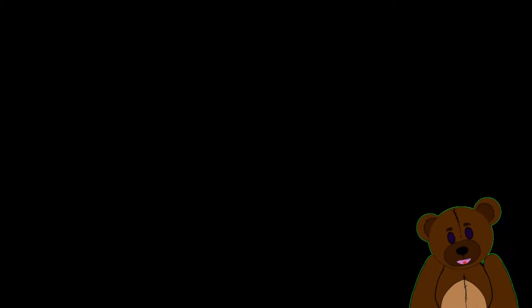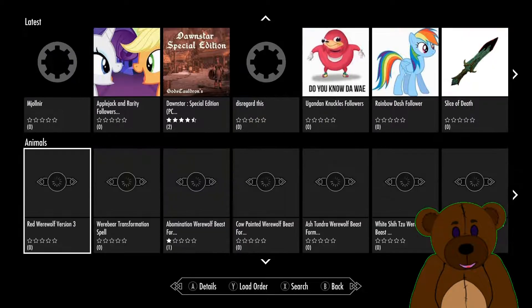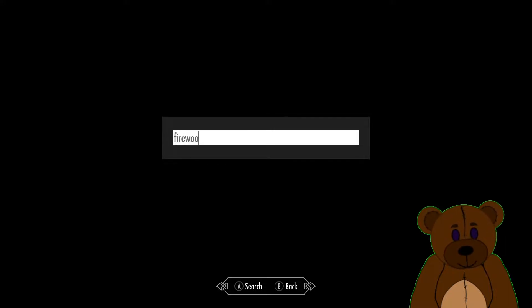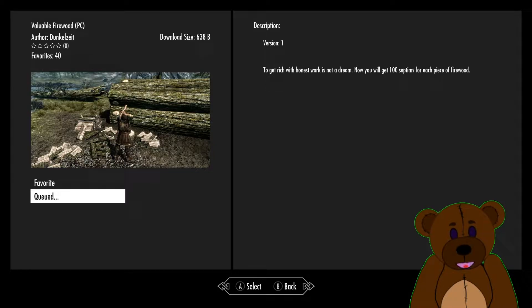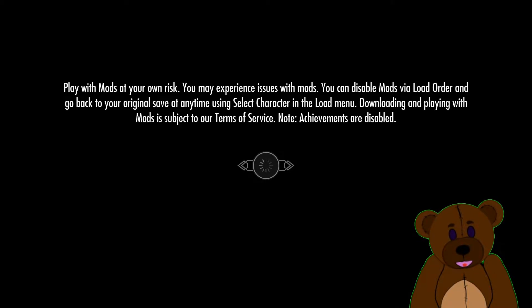Now that we've enabled mods, let's go back into the game. We're going to go down to Mods and search for firewood — there we go, Valuable Firewood. Go ahead and download it. It's now going to restart the game because we've added a mod. We go to Mods, open Load Order, and we should see the mod there — and there's our mod.